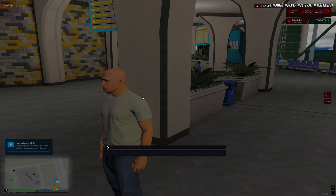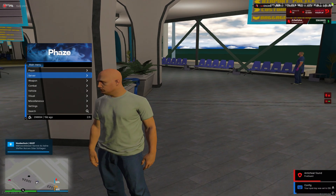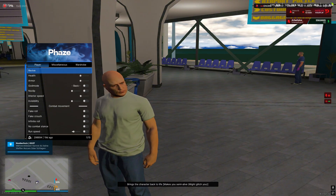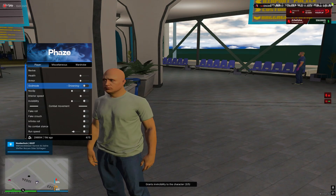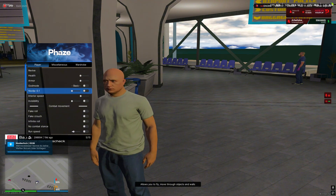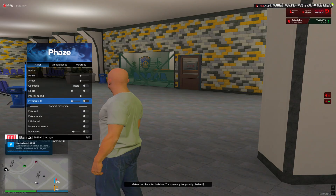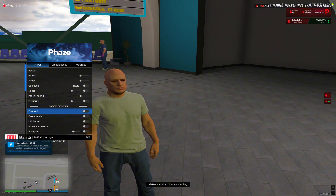Here you select the key to open the menu. You have many options — you can search player options: revive, give armor, god mode, basic headshot, drawing, fall damage, all in one, no clip, speed, invisible. You can make yourself invisible, fake roll — that's your role. The other sees you roll but you don't roll.